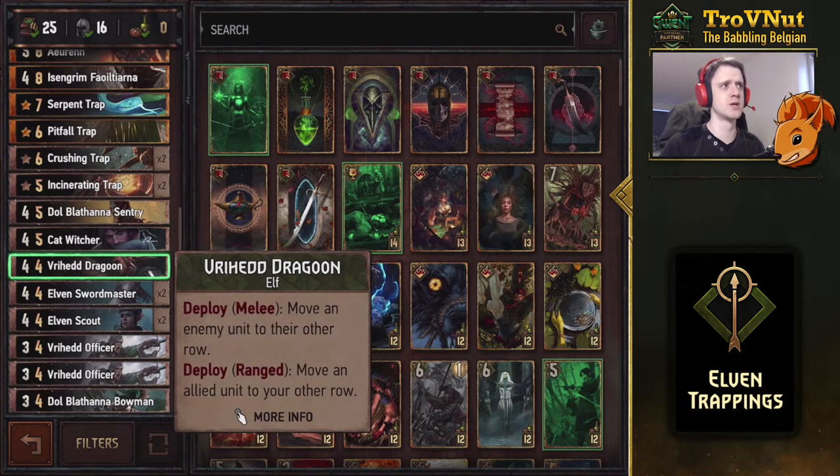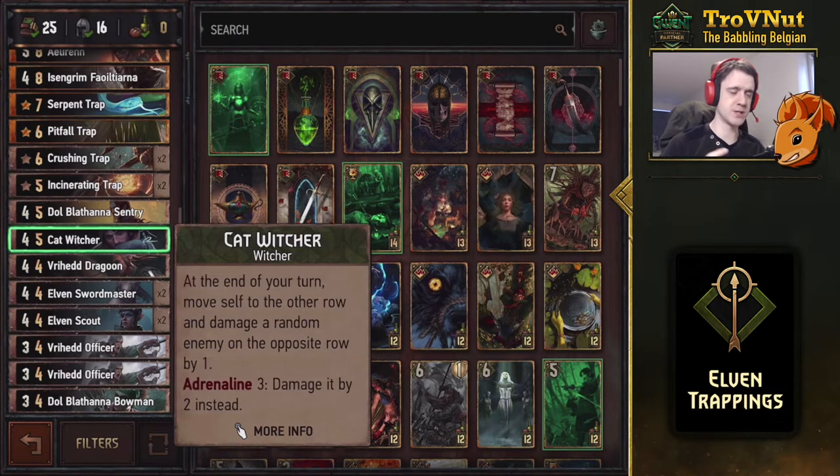A single Vryhedd Dragoon lets you move one of your own units or one of your opponent's units — always handy for dealing with a row-locked engine. Then there's one Cat Witcher, which moves from row to row at the end of every turn and damages an enemy at the opposite row by one, or by two at adrenaline three — a simple damage engine that works well by the end of the round.